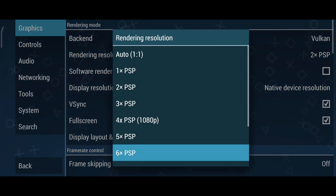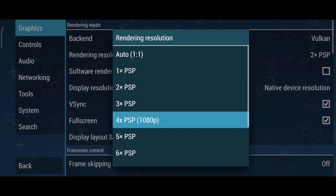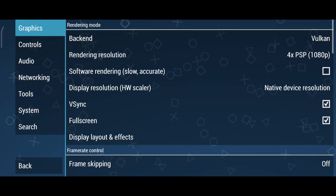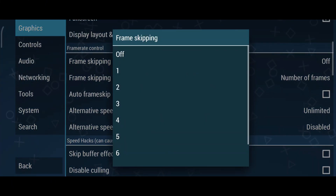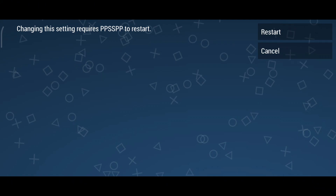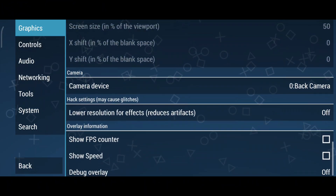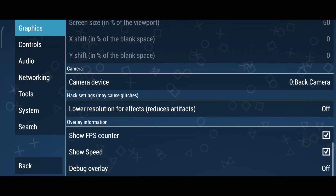Next is the rendering resolution setting. Higher resolutions make games look sharper but require more processing power. Set this to 4x if your device supports 1080p, and adjust it based on performance. For the display resolution, keep it at native to match your phone's resolution. V-Sync helps prevent screen tearing but can lower FPS, so turn it off for smoother gameplay on lower-end devices. If your device struggles, you can enable frame skipping and start at a low value like 1 to see how it affects performance. Another important setting is Buffer Graphics Commands — setting this to 1 or no buffer can improve performance. In terms of texture filtering, switching to linear improves visuals but requires more processing power. If you experience glitches, try enabling the low-resolution effects option. Turn on Show FPS Counter and Show Speed to monitor performance.